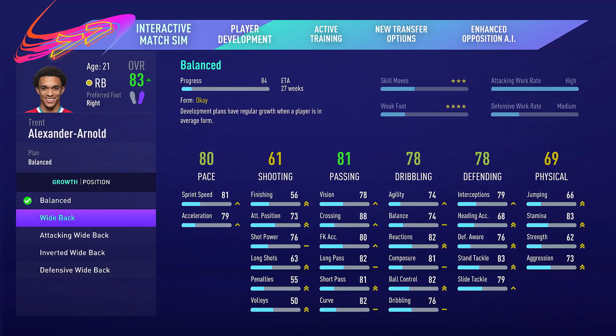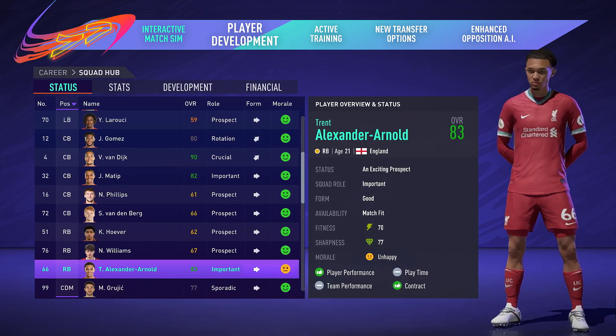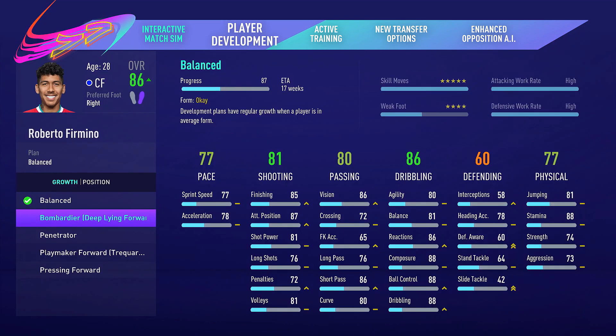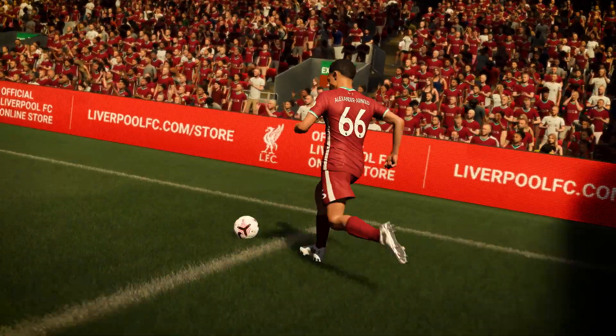A new player growth system puts you in charge of your squad's development. Spotted a gap in your team? Turn marauding fullbacks into wingers and goal scoring midfielders into false nines with new position training. Our new development plans give you control over each player's growth to help you build your squad's attributes to match your style of play.